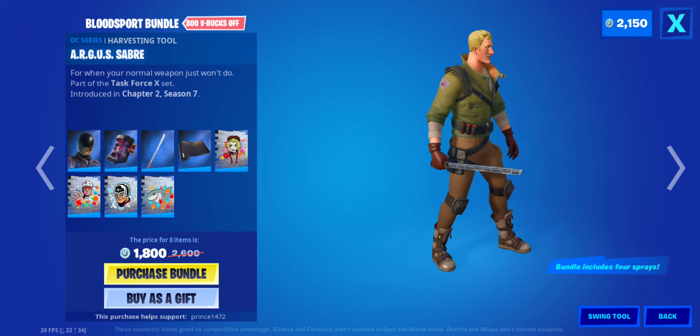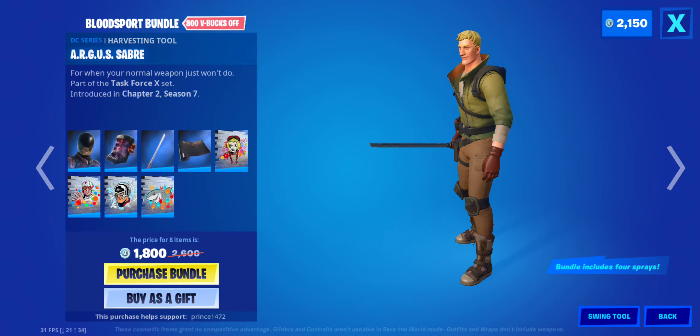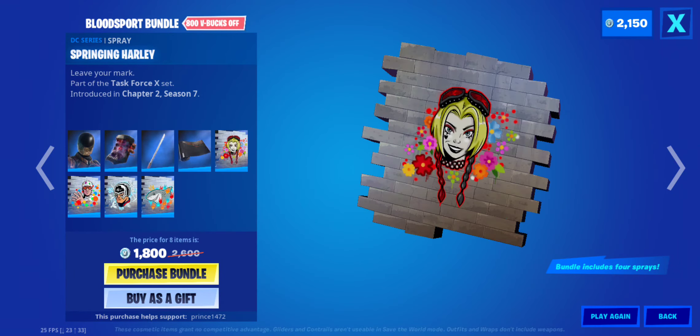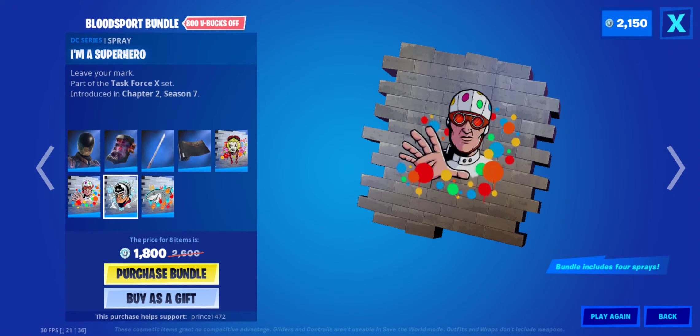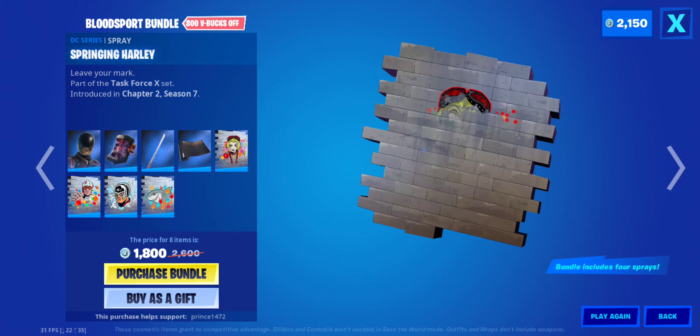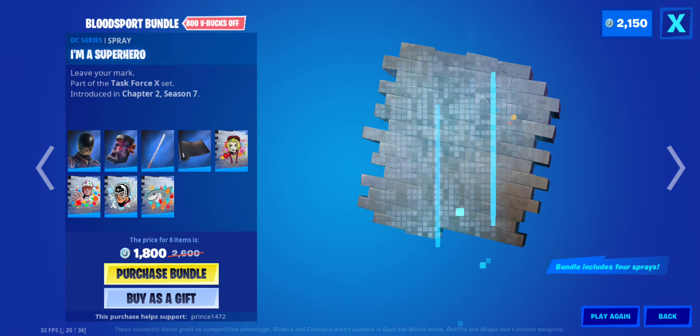He also does come with a one-handed sword, which I think is okay — I guess that's his style. And then his skin wrap — Bloodsport's camo. It also comes with these sprays. There's a bunch of sprays. These might be skins that are coming out in the future. But I did get the Harley Quinn already, her edit style.